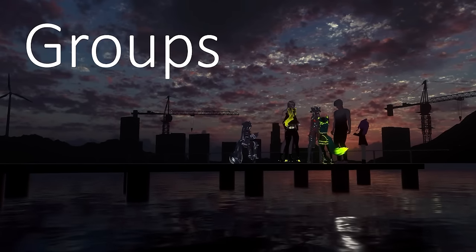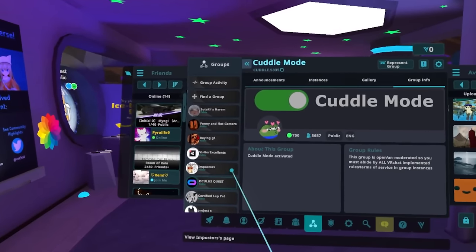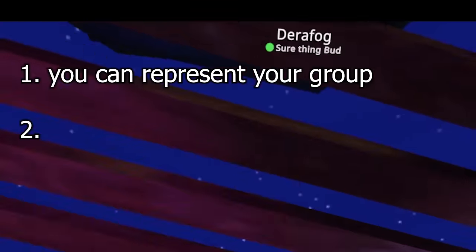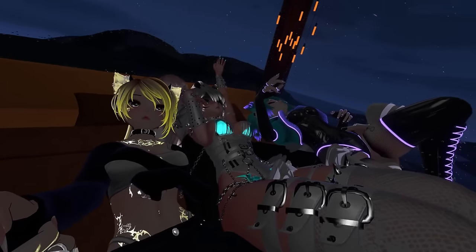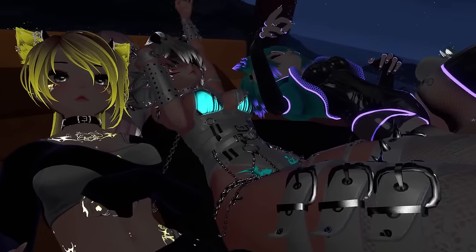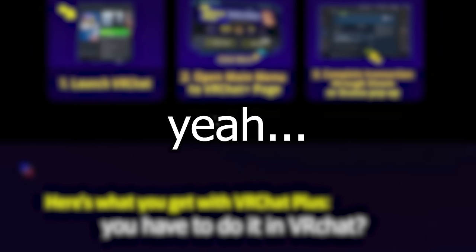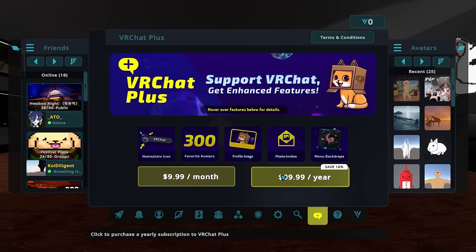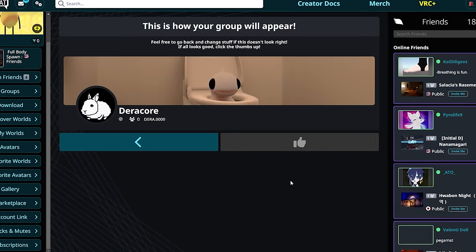You've probably noticed the groups part of the menu. Groups are what people who want to gather a community of like-minded people, event organizers, and those who want funny words above their heads make to achieve their goals. When you join a group, you gain two abilities: you can represent it and have the banner show above your name, and if there's a world instance created by the group, you can go to it. Groups can only be made by people with VRChat Plus. I've played the game since 2017 and I've never had VRChat Plus.